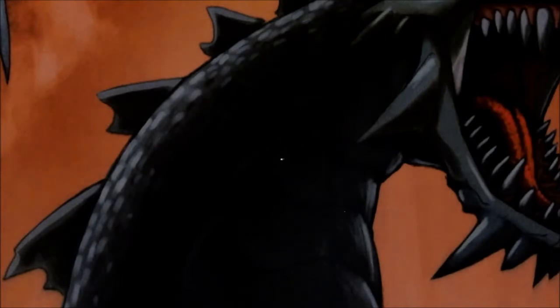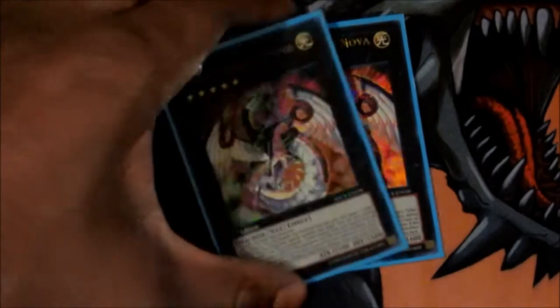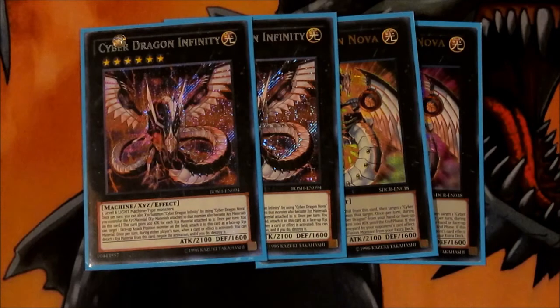Now for the Extra Deck — it's mainly all Xyz. We've got two Nova to set up with your Infinity, and two Cyber Dragon Infinity. You're going to be relying on these for most of your OTKs, but not all of them. I was able to summon two at once at one point, believe it or not.